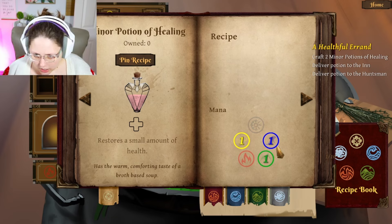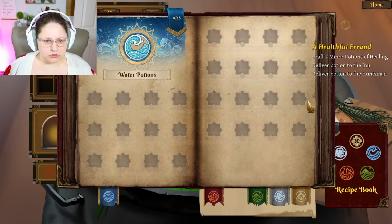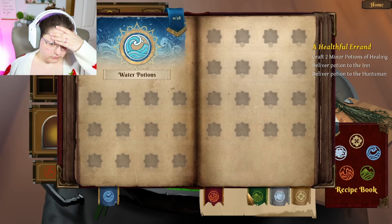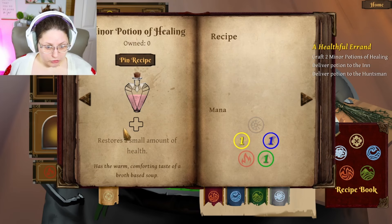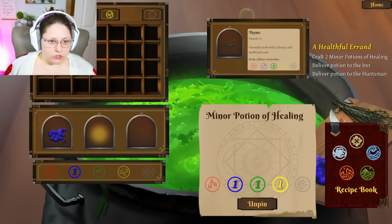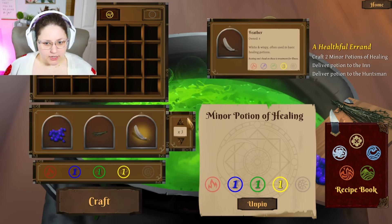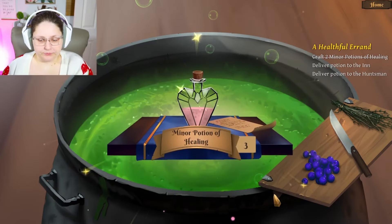'You can review all the recipes you've learned here — your knowledge of them may allow you to create them with different sets of ingredients. This one uses three types of mana. Select the ingredients and you'll be able to craft multiple copies. Now practice your brewing by crafting two of these minor potions of healing — deliver one to the inn and the other to the huntsman. Here are the ingredients.' So we need air, water, and earth mana. I go to the recipe book, pin the recipe, and select: blueberry for water, thyme for water, and feather for air.